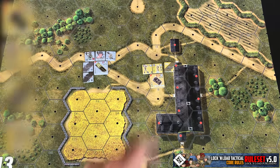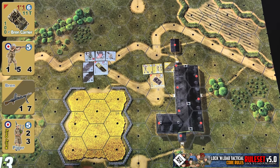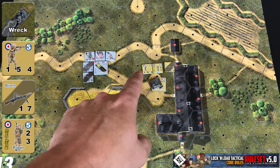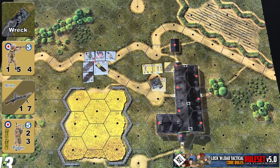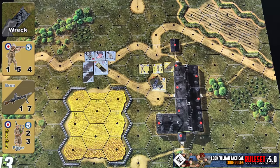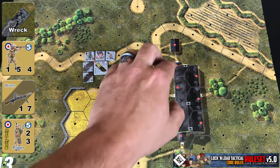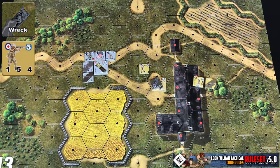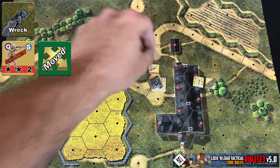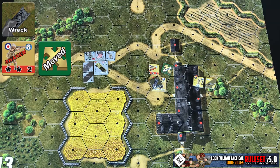So let's say our Bren Carrier here was destroyed during an attack. You would replace it with a wrecked marker as normal, but then you would conduct a bailout check for each of these three counters. Let's say we rolled even for this half squad and odd for both of these — the piper and the support weapon would be removed from the scenario, and the half squad would be flipped to their shaken side and marked with a moved counter.